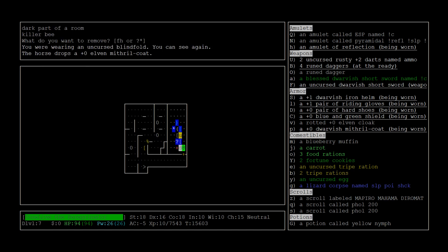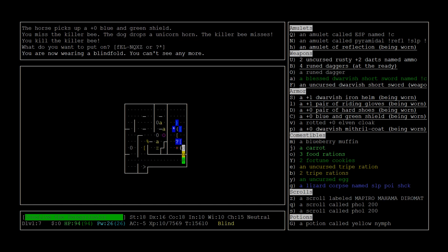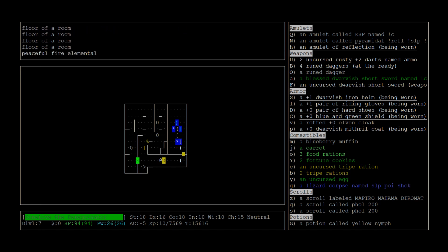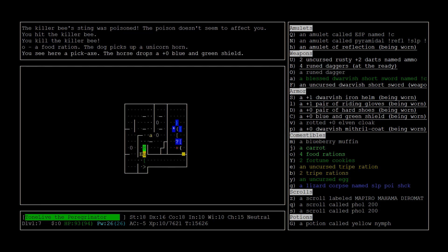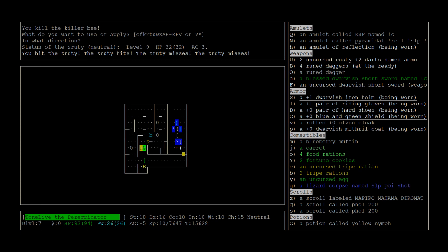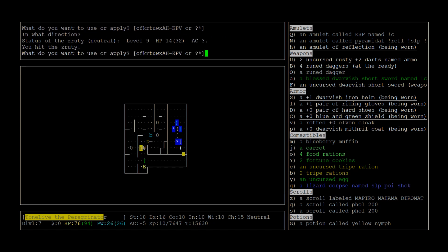We have poison resistance so I don't really care about the killer bees, but the ogre king could potentially do some damage to us. There's another fire elemental - oh, it's peaceful, that's good. An extra food ration. I need to watch out for that gelatinous cube because it has a paralysis attack. And Zrutis can bite hard, can't they?